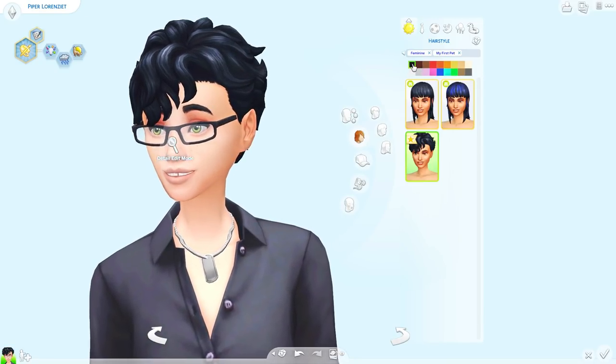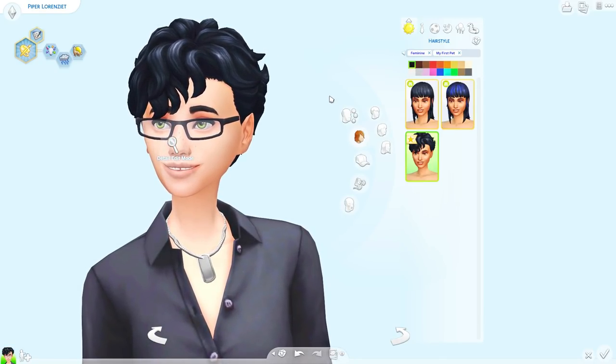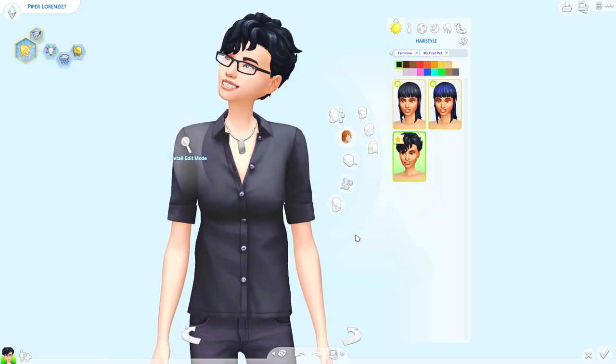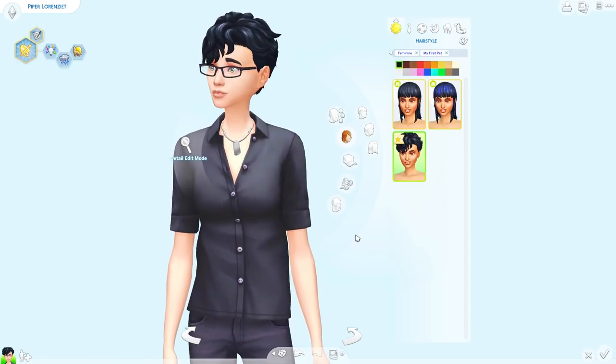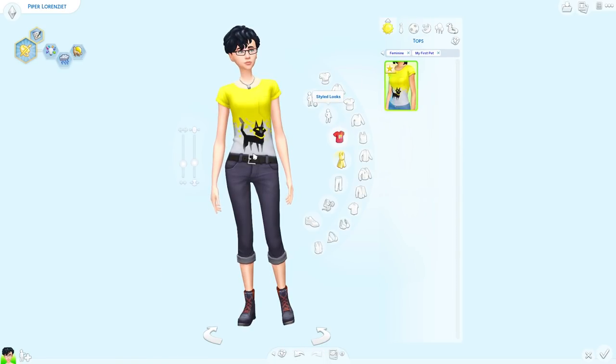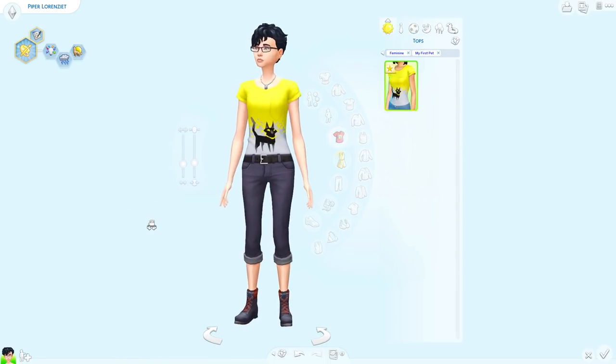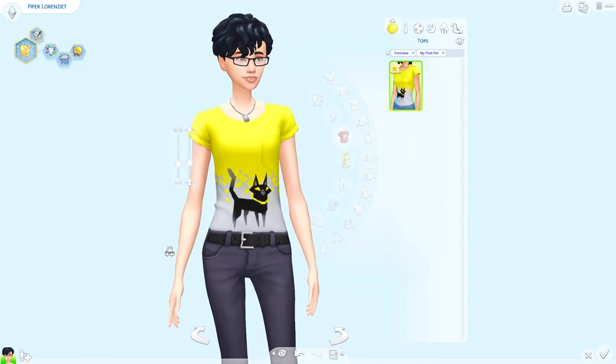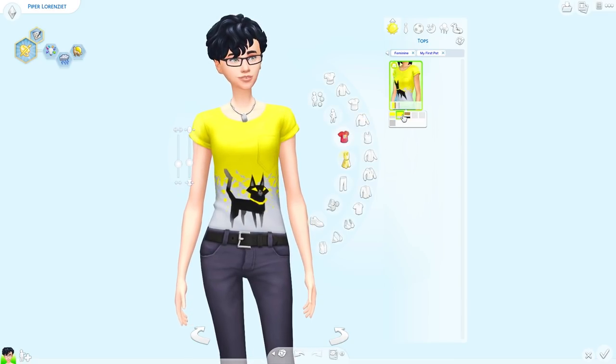Sometimes we don't always love hairs at first, but CC creators get their hands on them and do amazing things. That's all the hairs for the women. Moving on to the clothes — we have one new top and it's just a little t-shirt. I like the rolled up sleeves and there's a little pocket. Very cute. But it's going to be all pet themed — we have a cat, we have a dog.